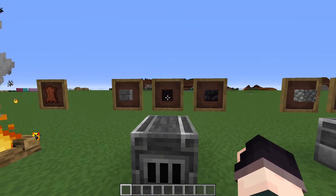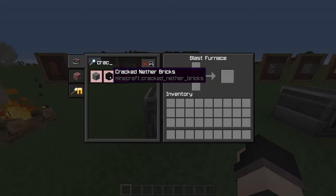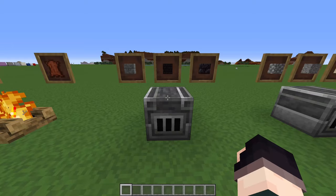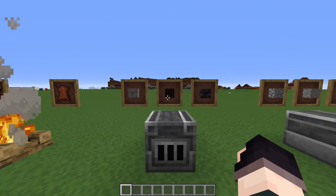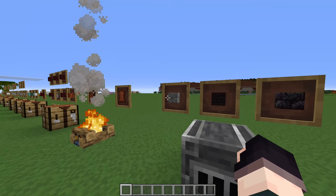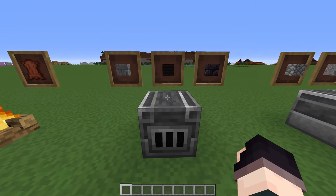We also have new recipes for all of the cracked variants of bricks. Cracked stone bricks, cracked nether bricks, and cracked polished blackstone bricks are all now crafted in the blast furnace. Previously this was done by smelting, which isn't terrible, but I think blasting makes a lot more sense because it implies the cracks would have been formed by the explosions within the blasting furnace - or something like that.